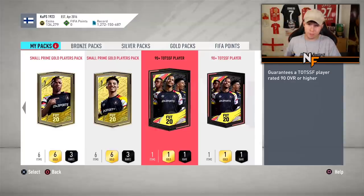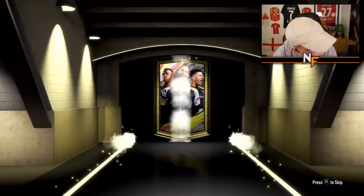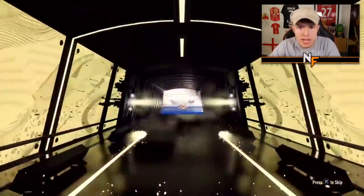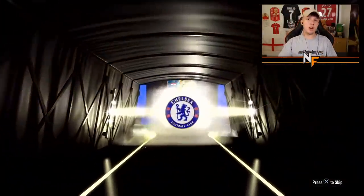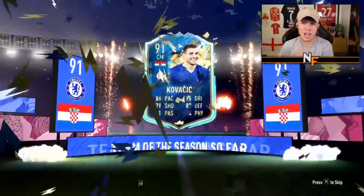Shout out to the boy McKelson - he's got two packs for us, taking us to 14 overall. The man McKelson always comes in clutch with packs. Let's see what he can give us - come on, let's send it! It's going to be Kovacic - very very good, solid card. We might have packed McKelson a Kovacic not long ago, but he's actually a very good card in game.